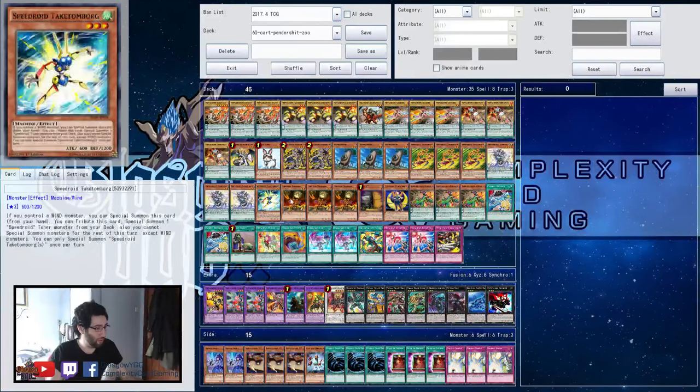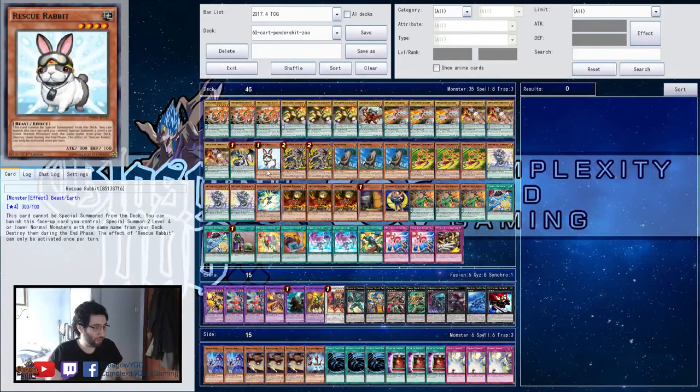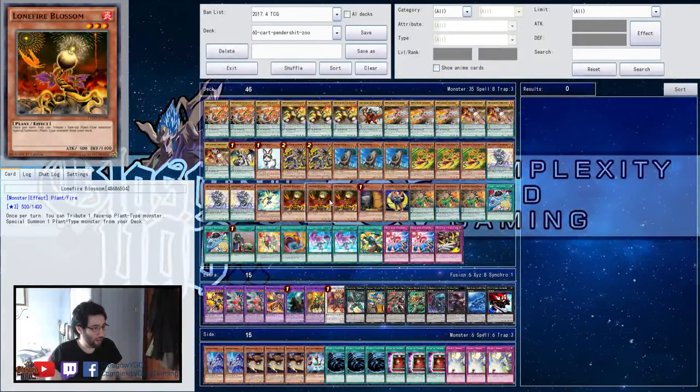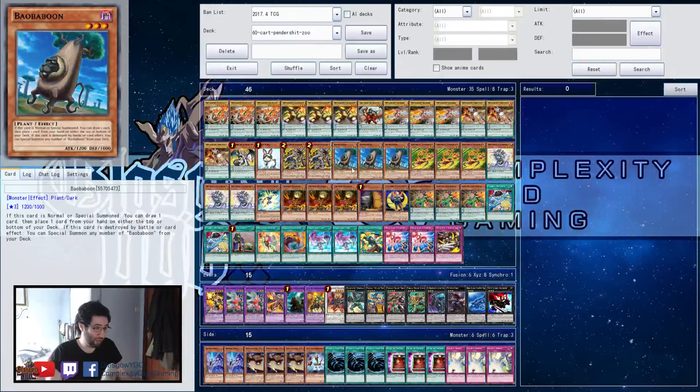Just getting straight into it — we've got 15 Metal Foes, the searchable low scales, Dragoons of Draconia, Lustre, Rabbit. There's no more Bumbuku since Kieran's gone, and there's no need to play Bumbuku if there's no Kieran. So we're running at good normal summons, but we've replaced it with a couple here. Rescue Rabbit and Lone Fire are now back in. Rat is a normal summon technically, but most of the time you'd just be using the Baboon to get it out with the Invoker play.